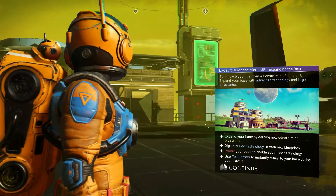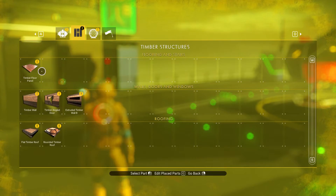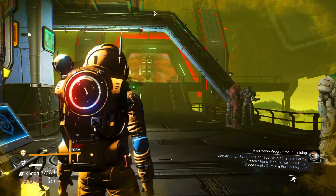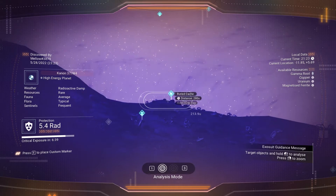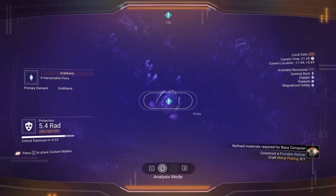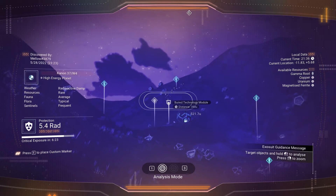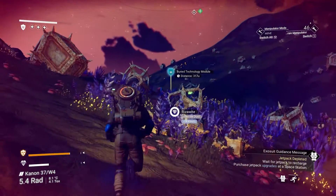The next thing you're going to have to do is buy construction blueprints to expand your base. For this you need buried technologies. How you find those is by opening your visor and looking around until you find buried technology. Press E and hold to mark it, then go to that spot and use your terrain manipulator tool to dig it out.